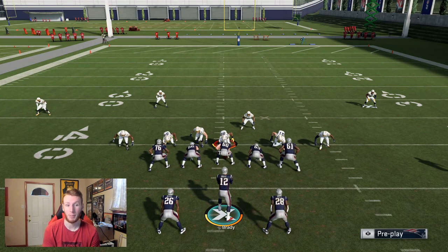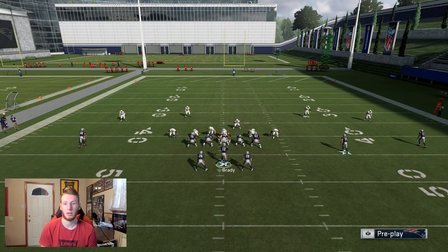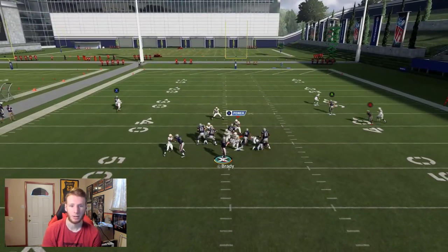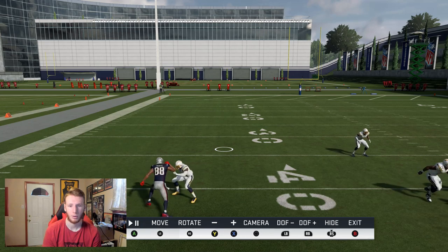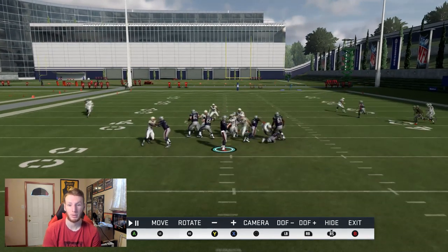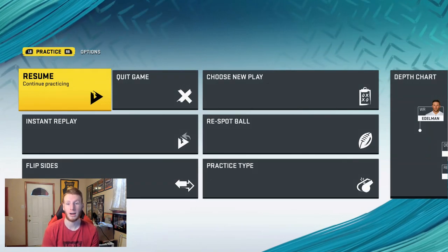Now, I'm not going to say every single time against man press he's going to be wide open. Every once in a while, depending on your receiver's skill level, he will get pressed into the ground — that's going to happen with pretty much any route outside of a wheel route. But for the most part, this Fade Stop is going to be very good for you. With a curl, he goes all the way out there and by the time he cuts, we were sacked. The Fade Stop breaks about three to four yards shorter, and those extra yards actually make a big difference.